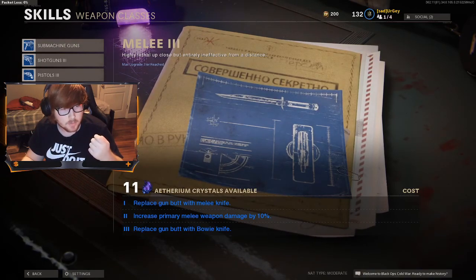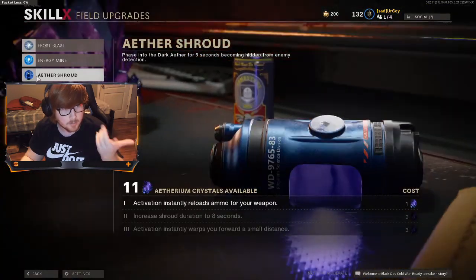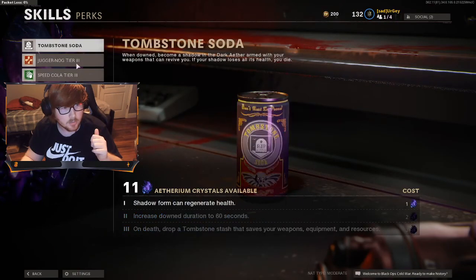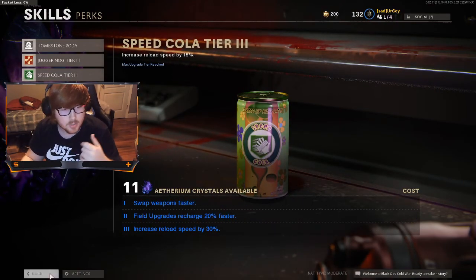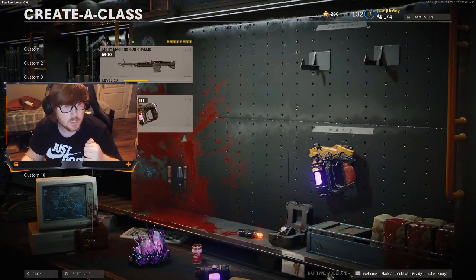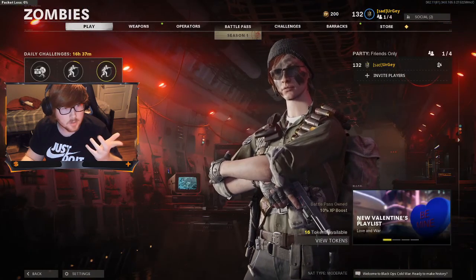If you upgrade your melee, you can use the Bowie Knife until about round seven or eight — it's a one-hit kill. That's pretty much the meta for mid-game. Then you can upgrade all your perks and do all that stuff so as you progress it will go a lot faster. I'll get right into it and let you know how to get the parts.